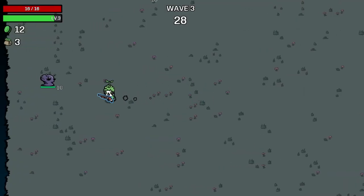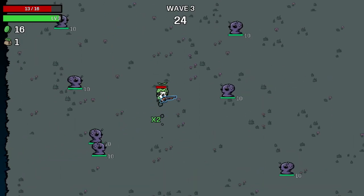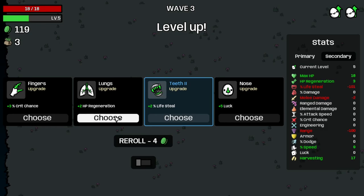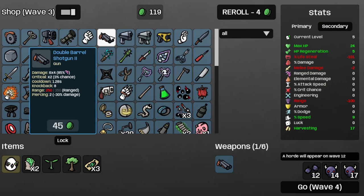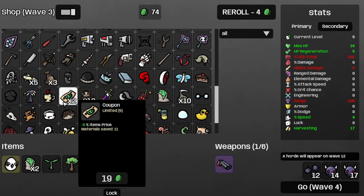Walk into Wave 3 — business as usual, so that's nice. And that's Wave 3. Get some more regen and some more max HP, and then finally upgrade that shotgun into tier three, like so, and then get a coupon.